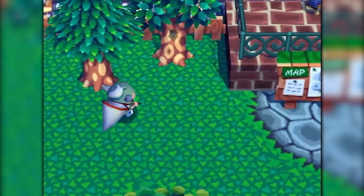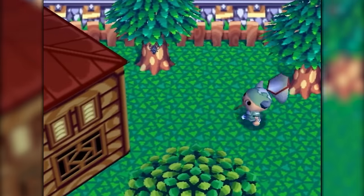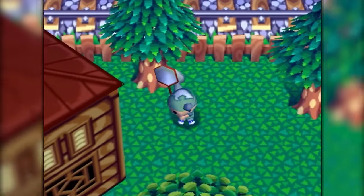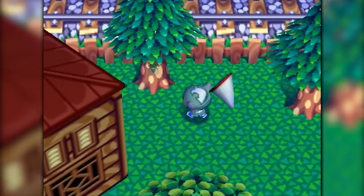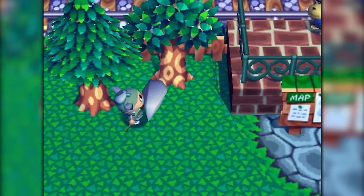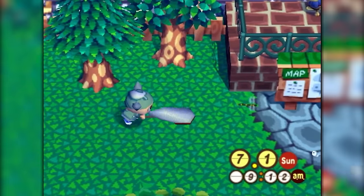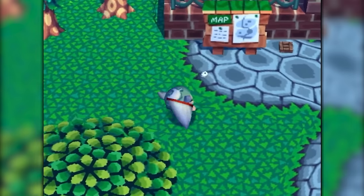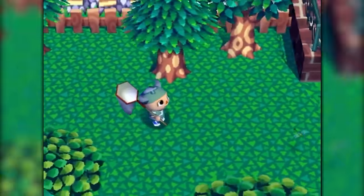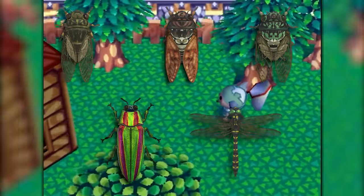The first month and time frame we start in is July during the daytime, which has one of the largest pools of potential things to catch. The initial goal is to head to acre A2 and A3 to attempt to spawn bugs by re-transitioning each acre. These acres are chosen because they guarantee to not spawn rivers or ponds, which can really mess with the spawn chances of insects. By removing a couple of trees and re-entering and leaving each acre, there will be a new chance for a bug to spawn on each tree. The main bugs to catch in July daytime are the walker, brown, and robust cicadas, the jewel beetle, the banded dragonfly from trees, and the pond skater from the pond.